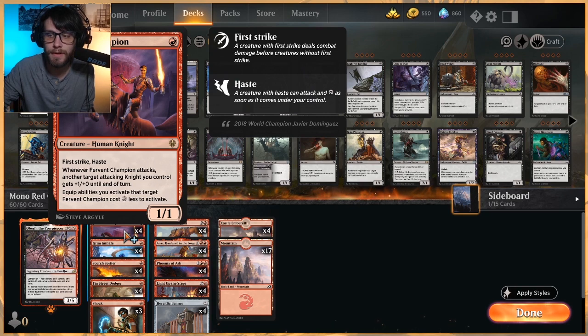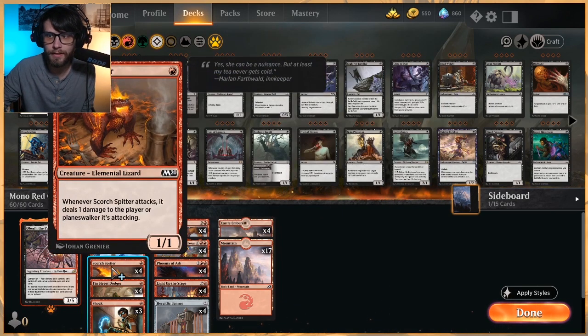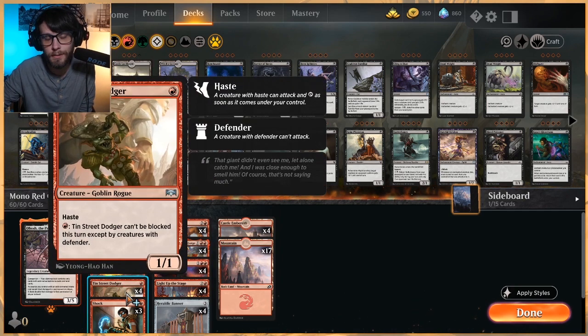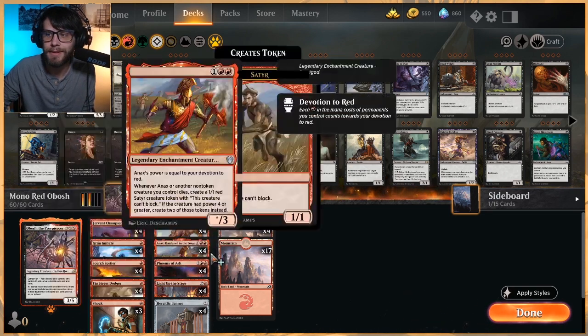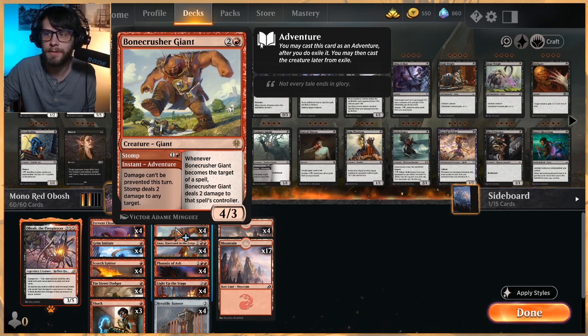We have four Fervent Champion — just a 1/1 haster, obviously a good include. Four Grim Initiate — I love this card, especially in this list. It dies, creates another 1/1, and has First Strike itself. So anytime you're dealing double the damage with it, it's going to deal 8 damage. Scorch Spitter is an easy way to punch through damage. Tenth Street Dodger is really nice because you can make it unblockable — most people don't run Defender. We also have three Shock for interaction and burn, plus Bonecrusher Giant, and we get away with playing Stomp since the main card, Bonecrusher Giant, has an odd converted mana cost.